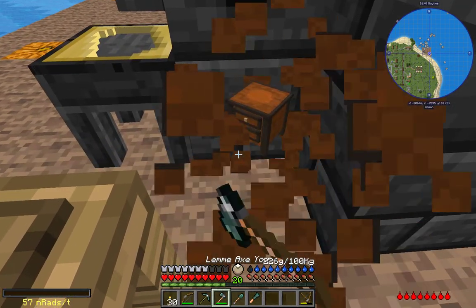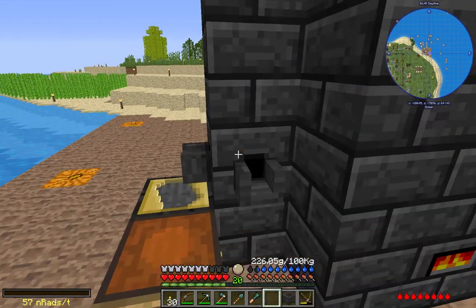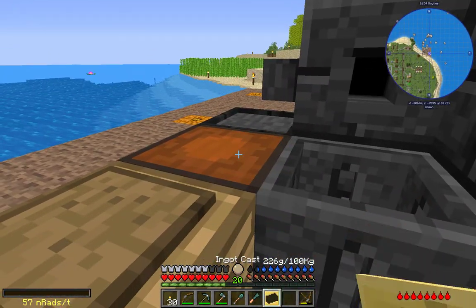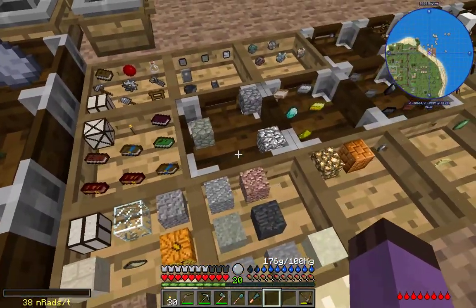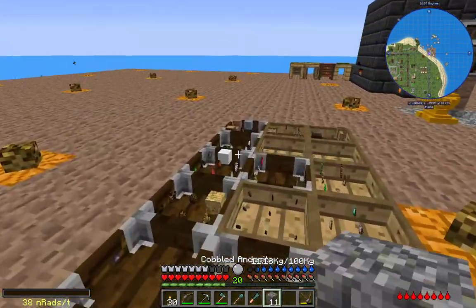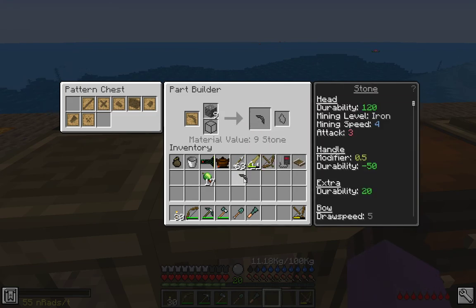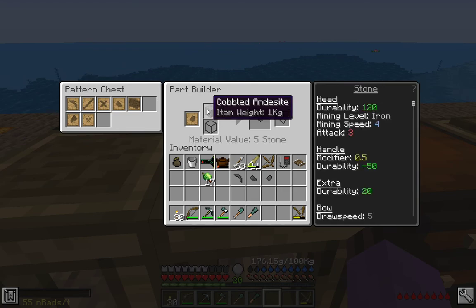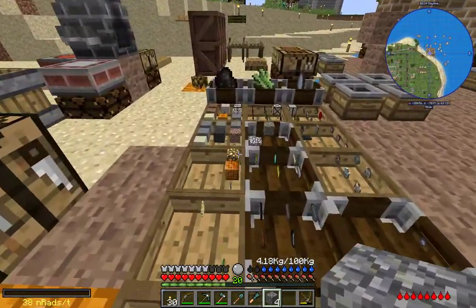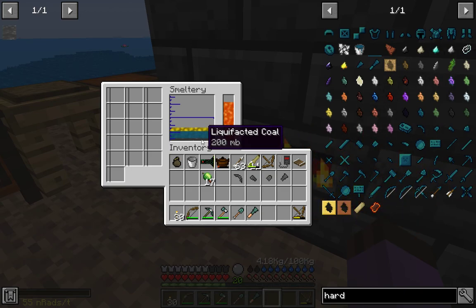I'm realizing I should just move this to that side - now I have easy access to it all. I'm going to need to create those tool heads; we'll just make them out of andesite. If we need more andesite, we'll go pick it up from the volcano. So: pickaxe head, axe head, shovel head, and chisel head.